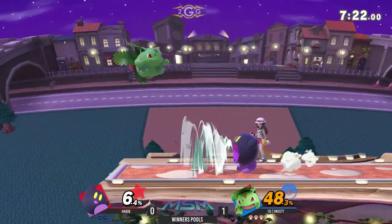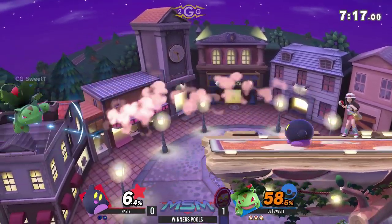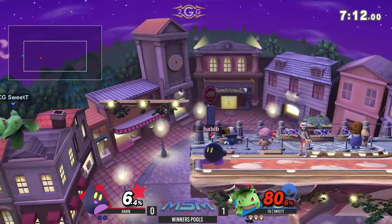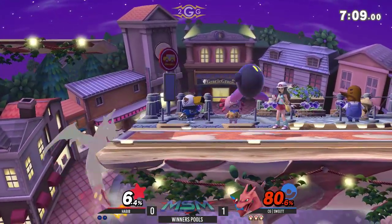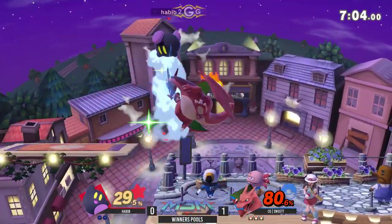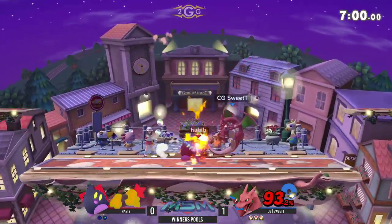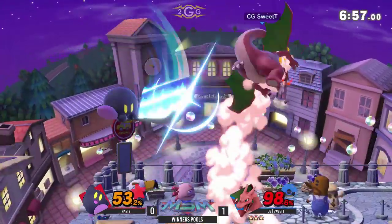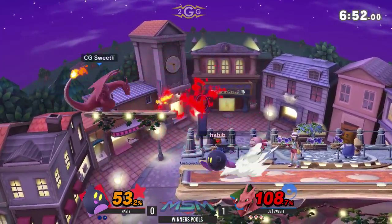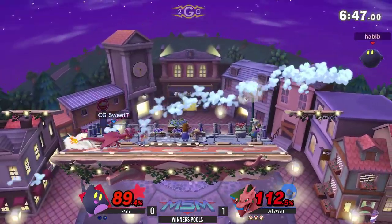35% only on him, but a great Nair from Habib to get out of that grab. Habib has been unable to land any of these command grabs, unfortunately. He could have gone for F-tilt there, but he went for more percent, and unable to find the edge guard. Sweet T is going to go ahead and pull out that Charizard. That landing Nair just beats out just about anything Kirby can do there. He's got so much to work off — uses that flamethrower and goes for the up air but unable to find it.